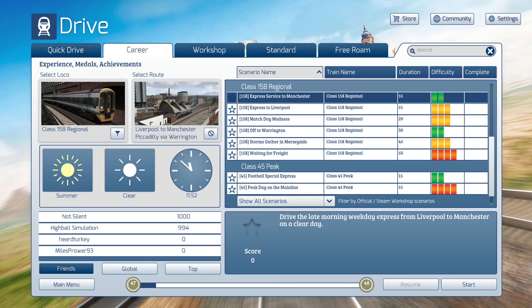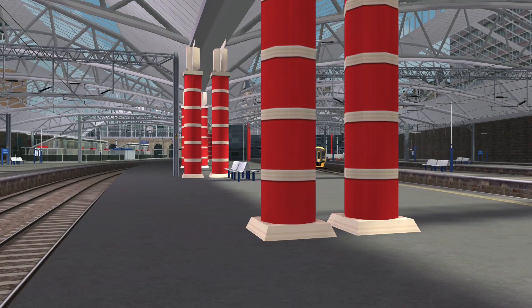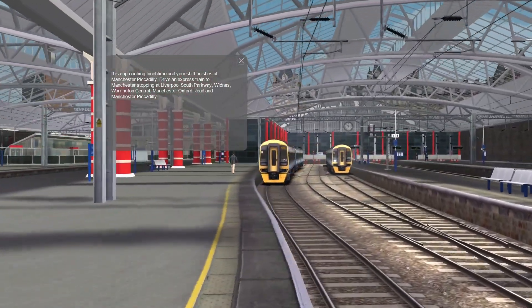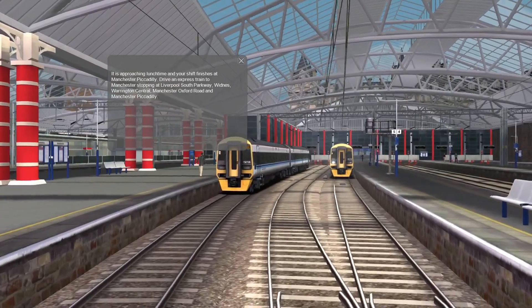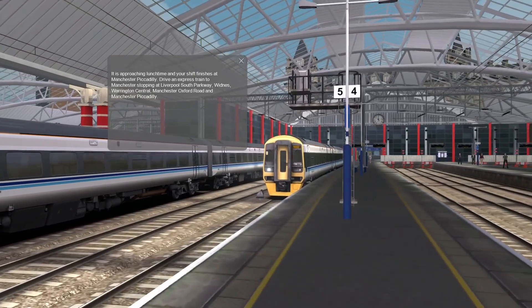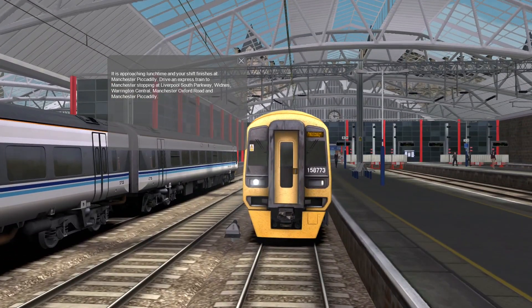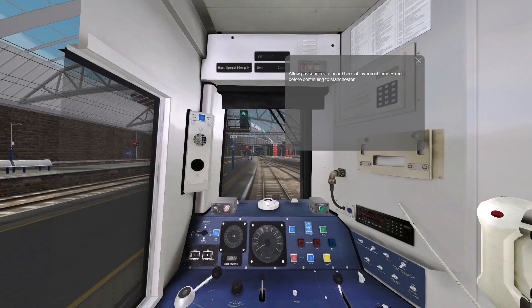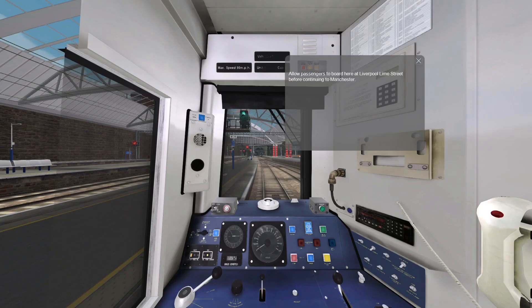So let's go ahead and get started. The scenario briefing: it is approaching lunchtime and your shift finishes at Manchester Piccadilly. Drive an express train to Manchester, stopping at Liverpool South Parkway, Widnes, Warrington Central, Manchester Oxford Road, and Manchester Piccadilly. Roger — that's what we're driving, 158773. We're going to get a little pause here while we allow passengers to board here at Liverpool Lime Street before continuing to Manchester.